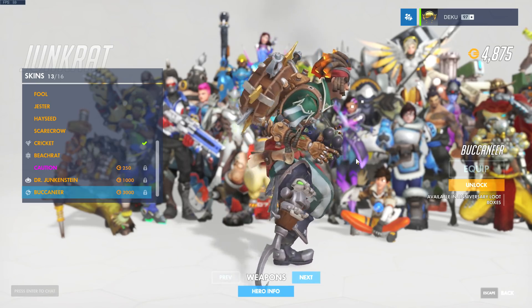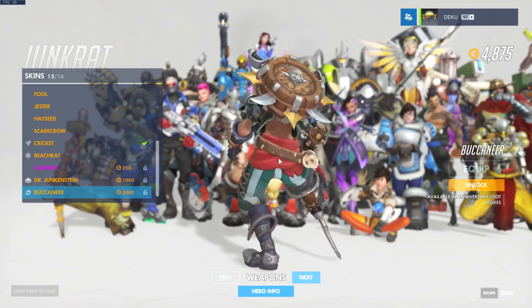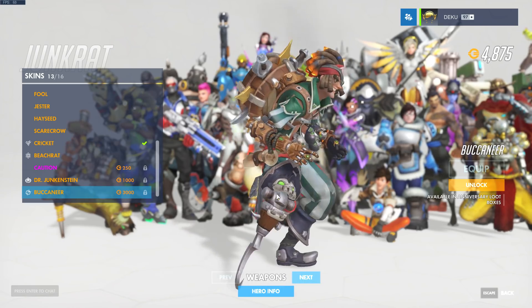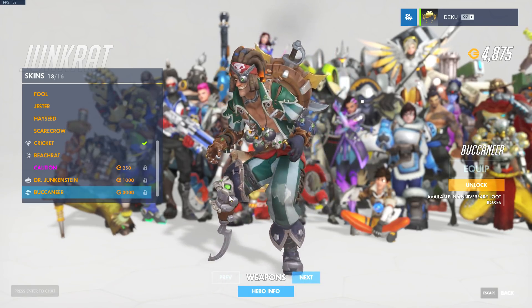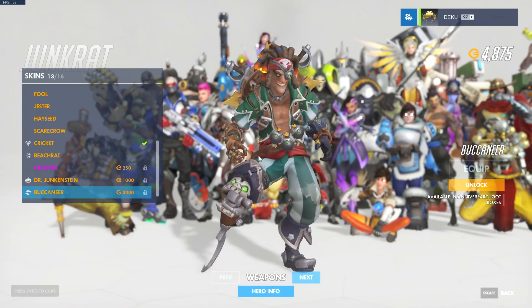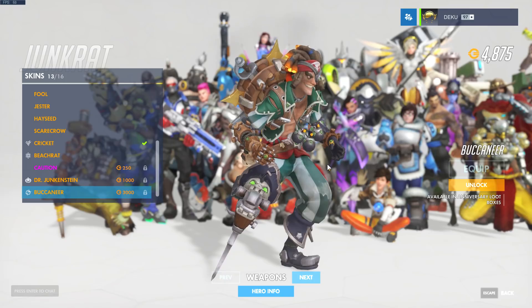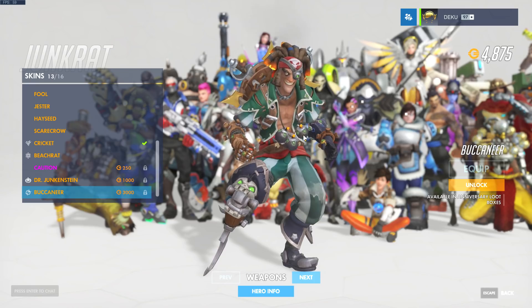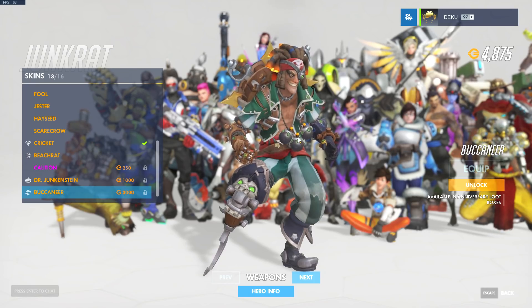I've got to admit, I've never been into the whole pirate look. I just don't dig it, but it definitely is a cool skin. His leg has a hat. Look at that jiggle — you gotta love it when they add the jiggly stuff. And if you run out of ammo, you can just grab these bombs off your neck and chuck them while you're reloading. That's the perk about this skin.